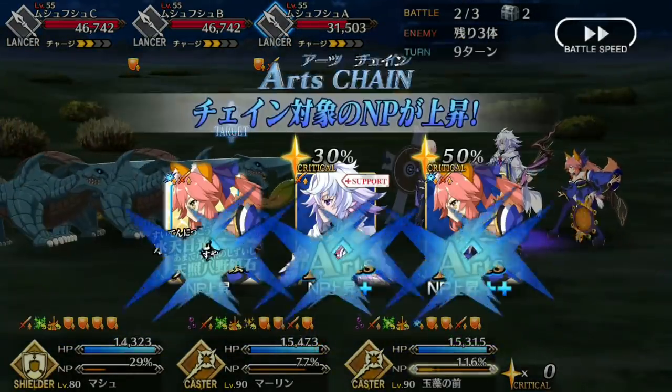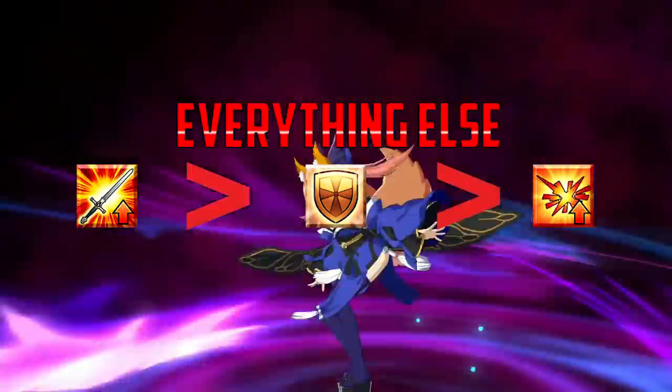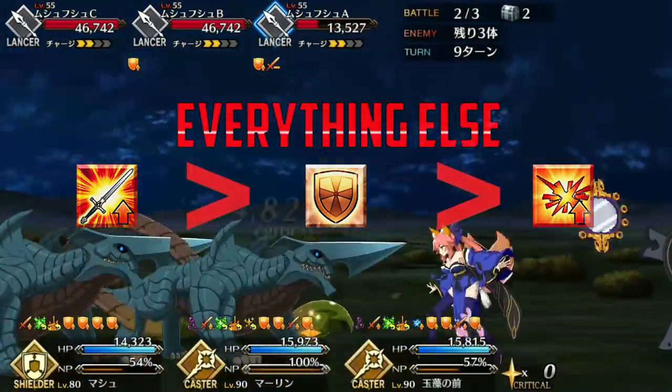If you're using Merlin to stall rather than in a buster or crit team, you're going to want to level Dreamlike Charisma first, followed by Illusion, and then Hero Creation, since it doesn't have as much priority outside of buster teams.